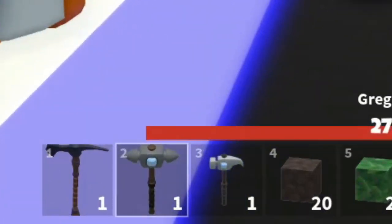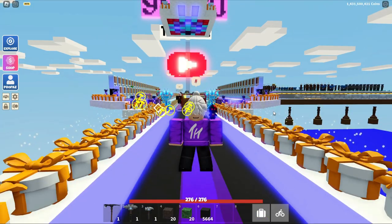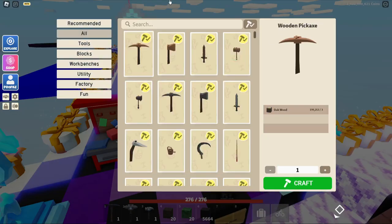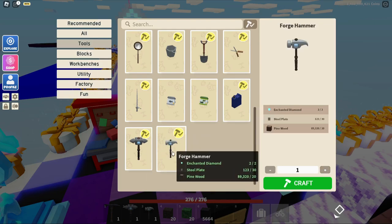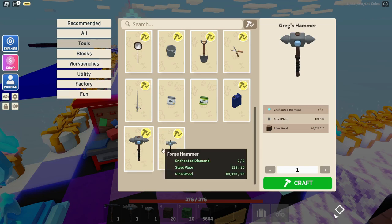Roblox Islands has added two new tools: the Greggs hammer and the forge hammer. You can craft these at the tier 4 workbench — go to tools and scroll down to the end. You can craft both of them for two enchanted diamonds, 30 steel plates, and 20 pine wood. The recipe is the same for both.